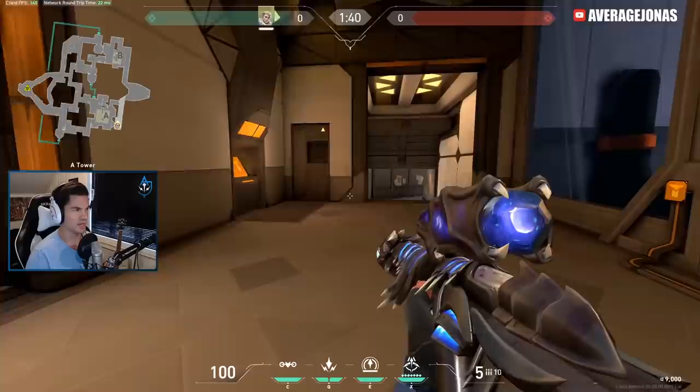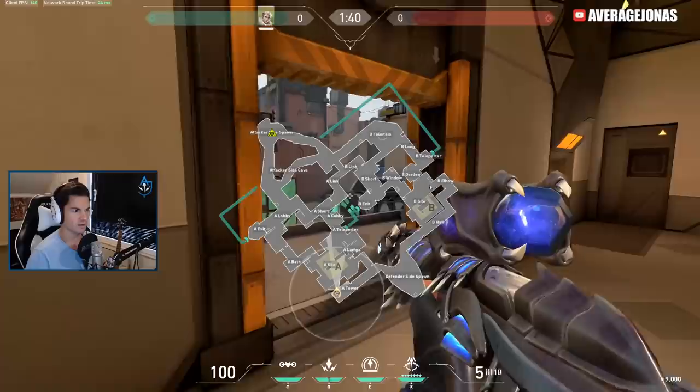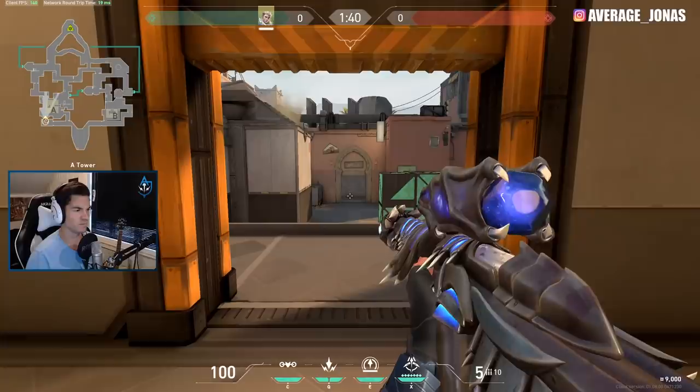I love to play A Heaven as Sova on Bind — this is always where I play on this map. I know a lot of Sova players also like to play Elbow; it just depends on your playstyle. But I'm gonna show you some arrows for both spots, though my best arrows are definitely from A Heaven, just because that's where I play every time.